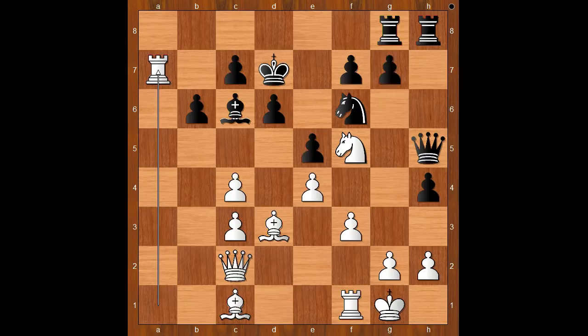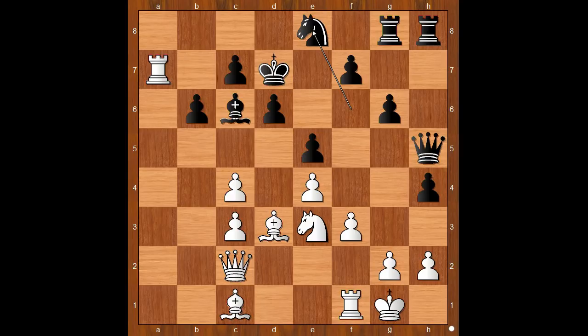Rook to a7, invasion on the 7th rank. g6. Knight to e3. Knight to e8, defending the pawn on c7, before launching the kingside attack.